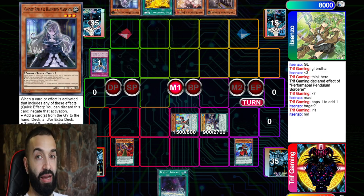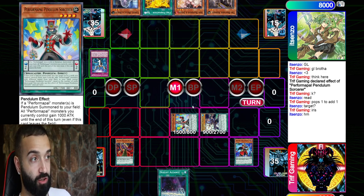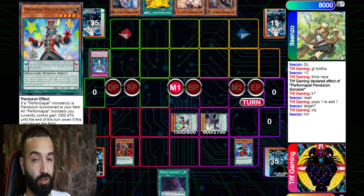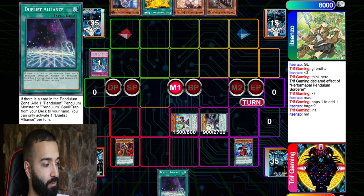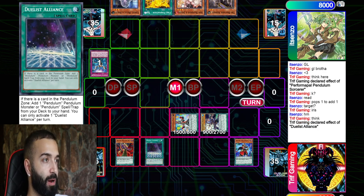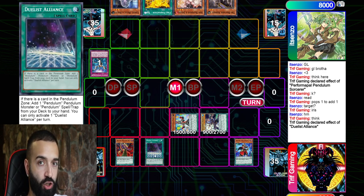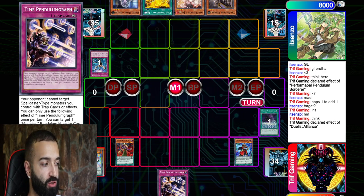My opponent has Ash, Imperm, and Ghost. Huge error because I could have gone into Dweller — Dweller with Pendulum Graph shuts down the whole meta. Tri-Brigade Revolt doesn't resolve, Kit doesn't resolve. Instead I go Duels Alliance; my opponent thinks I'm searching Pen Call so he doesn't ash it. That's where you get opponents — pure magicians wasn't around for long and players don't know what to hand-trap.